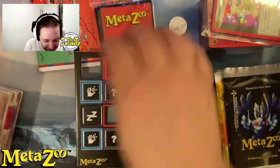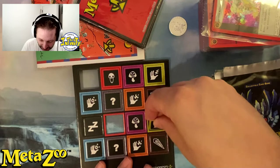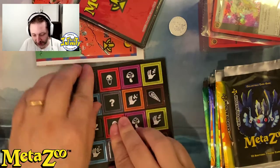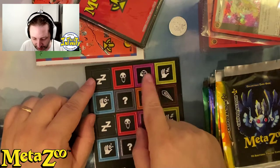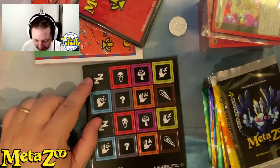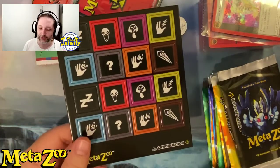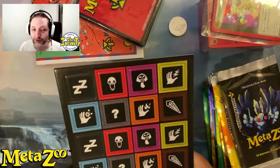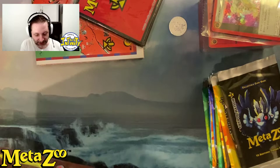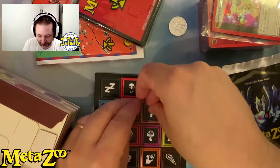Something extremely important is this token piece. You can order more tokens from the marketplace — I think I'm gonna order some for our shop because those are super useful. So this is for when you put a creature to sleep, when a creature is scared, poison, frozen, confused, burn, or burrow. You get two of each, so maybe it's enough. But you don't get any life tokens — for those you need to go to the marketplace.